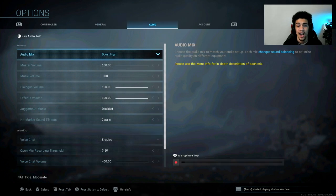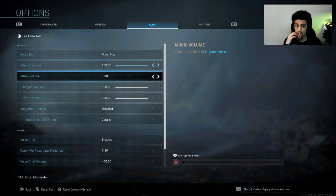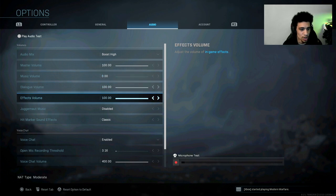For audio, this is a biggie. I play on Boost High — that's the best for consoles, and apparently Boost Low is best for PC. Master volume is at 100. Music volume is at zero, which optimizes your game sound. When I'm on a kill streak I don't want to hear victory music anyway — back in Modern Warfare 3, that music would play near a MOAB and I'd get so nervous.